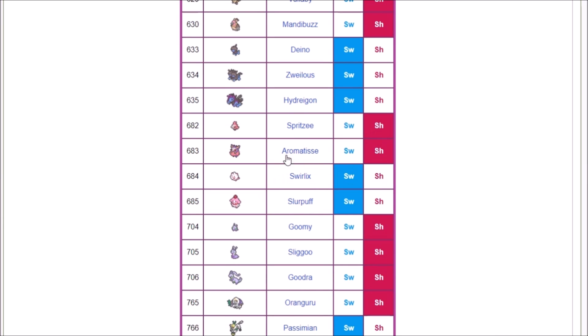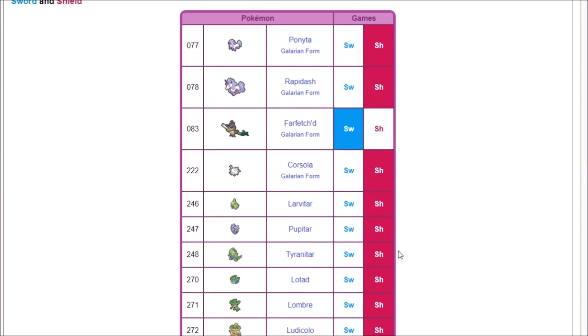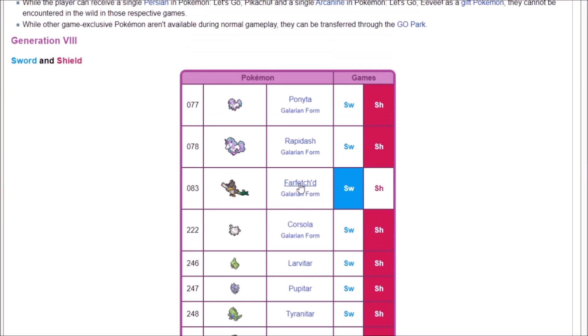For example, Spritzee for Swirlix or Aromatisse for Slurpuff should be pretty easy to figure out. But then we'll see strings of Sword exclusives and strings of Shield exclusives. It's really simple if you just go: I'm offering a Galarian Farfetch'd and asking for Ponyta — everyone handshakes on that one and we can complete the Pokedex.